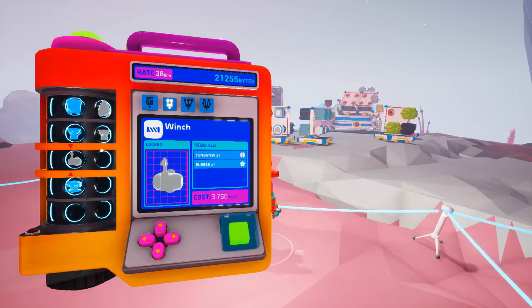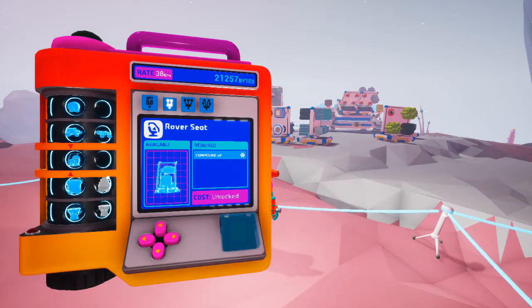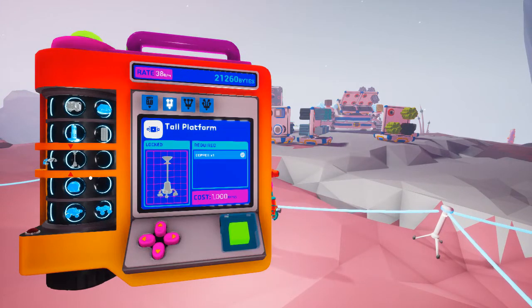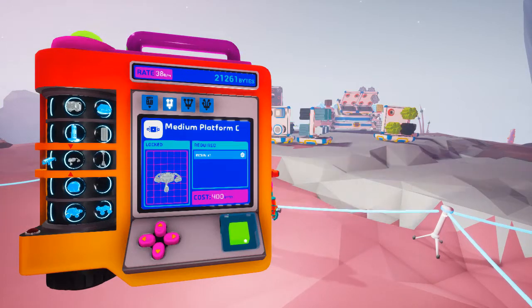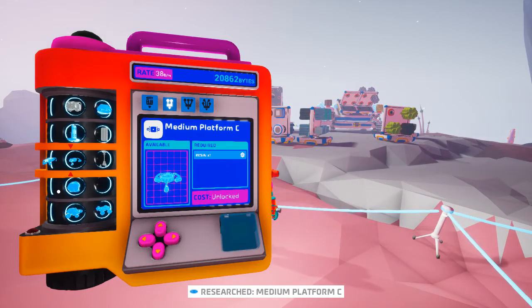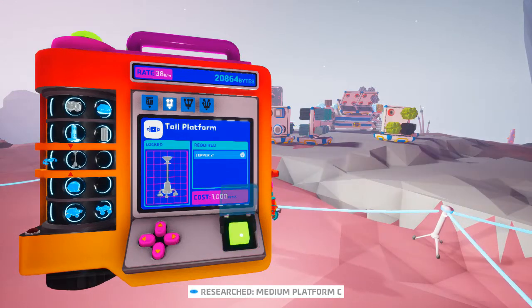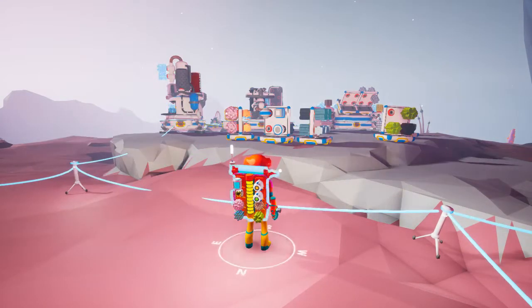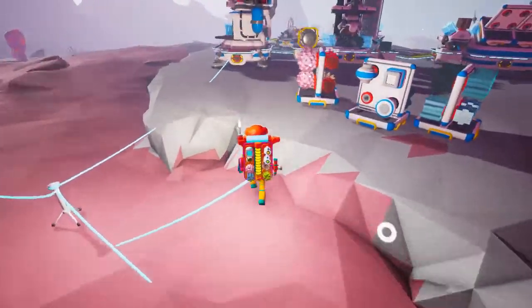There we go — Medium Platform C. I guess that's the tall platform as well. I didn't know there was a tall platform, but Medium Platform C and tall platform... I'm gonna hold off on that one. It's copper. But let's take a look at what Medium Platform C looks like.